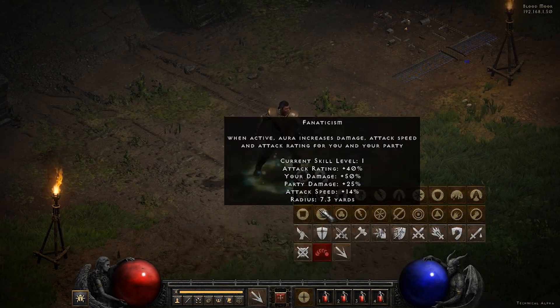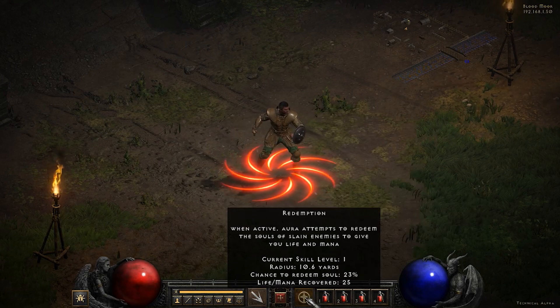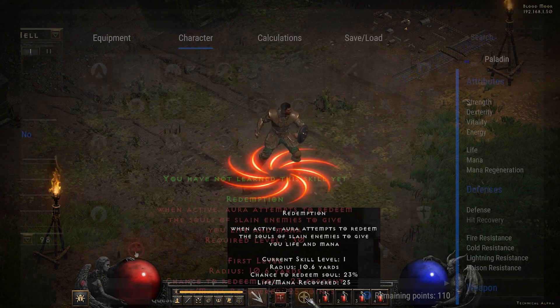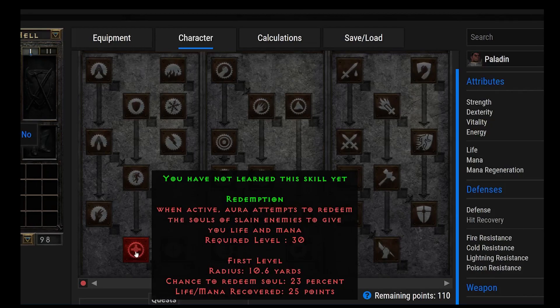After Salvation, we also have Redemption. Redemption's pretty cool because it basically redeems the souls of slain enemies — it takes their corpse and turns it into health and mana. This is useful for bosses or enemies that basically revive, like the Fallen Shaman bringing back the Fallen or Carvers. You can see the same thing in Act 2 with the Revenants, who'll also resurrect skeletons that die. It's a great way to get rid of those corpses.